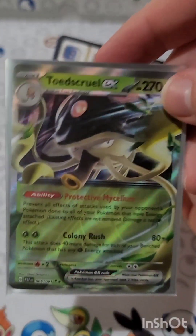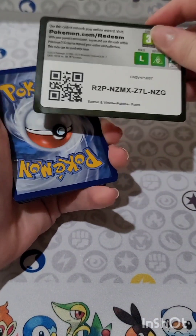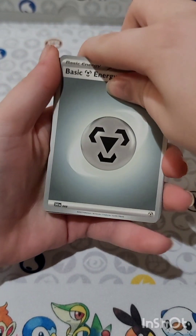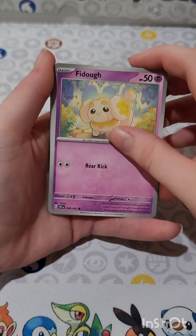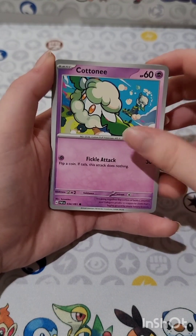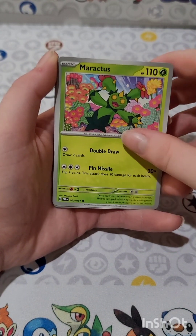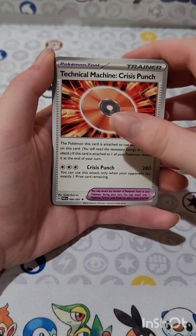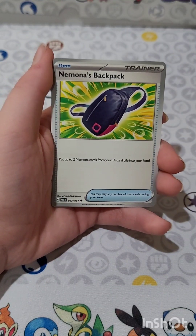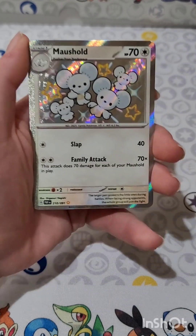Ray's gotta beat the Toadscool EX. Let's see what we can pull today. We have our code card, we have a steel energy, we have a Fidough, we have a Hundour, we have a Cottonee, we have a Maractus, we have a TM Crisis Punch, we have a Dosh Bomb, we have a trainer's backpack.